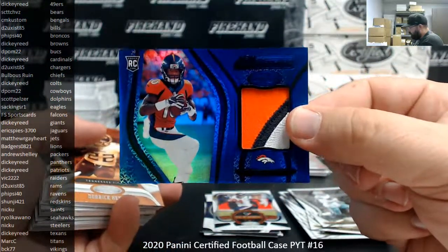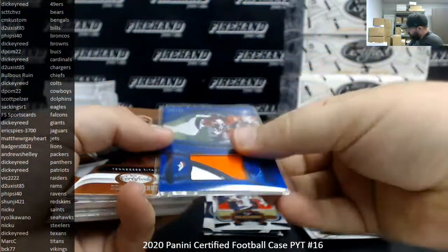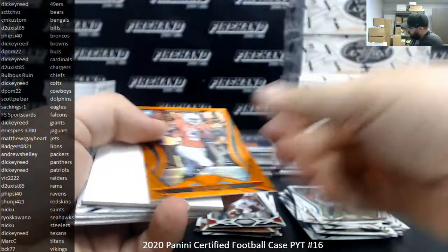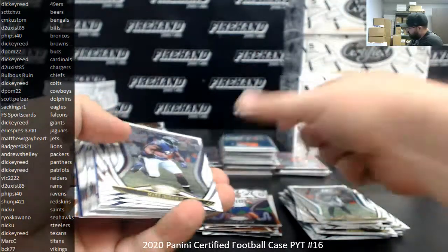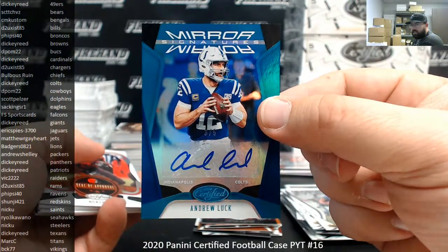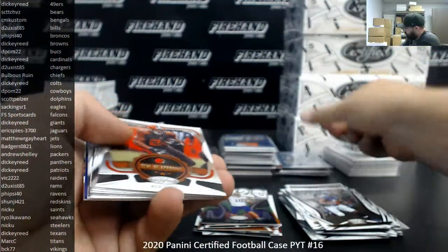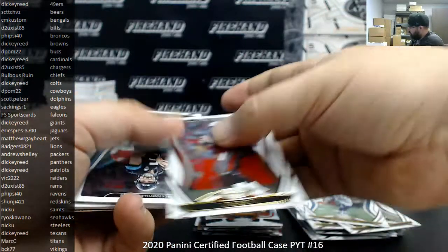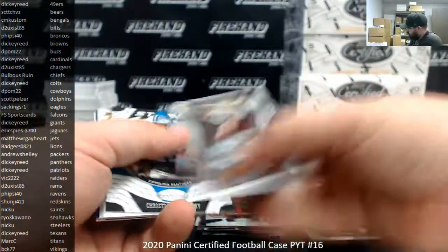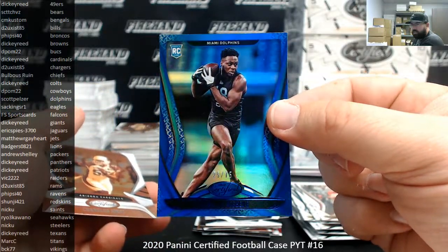Jerry Judy for the Broncos — blue new generation to 99, Broncos going to Fyside 40. Nick Bosa to 450. Colin Johnson to 199. Andrew Luck mirror signatures — that's a teal version, 3 of 5, Colts going to Dickie Reed. Man, if only this dude could have stayed healthy. There's Tom Brady base. Noah Igbinogene, number 75 for the Dolphins going to Scott Pelzer. Eight down, four to go.